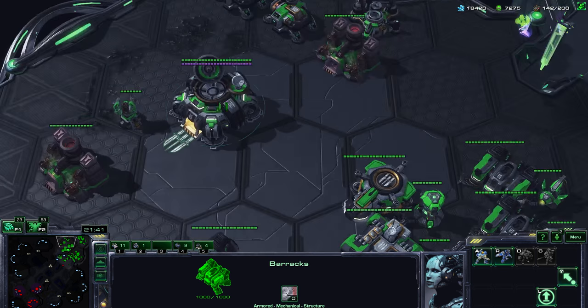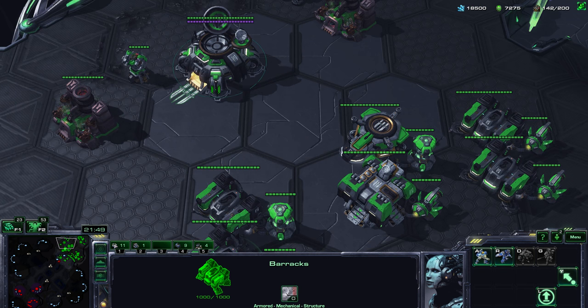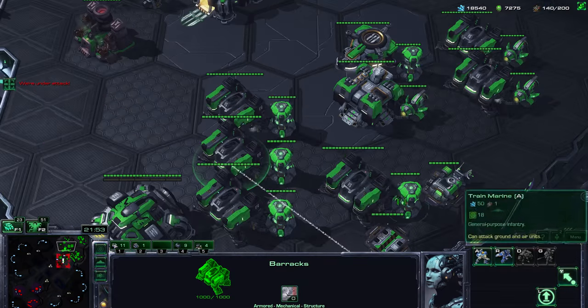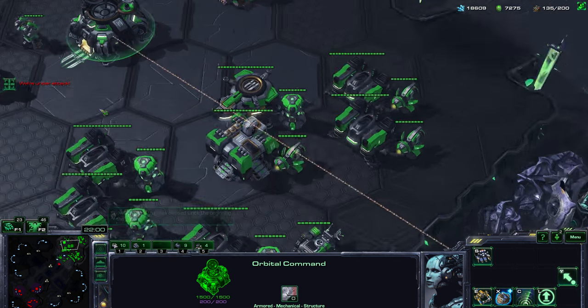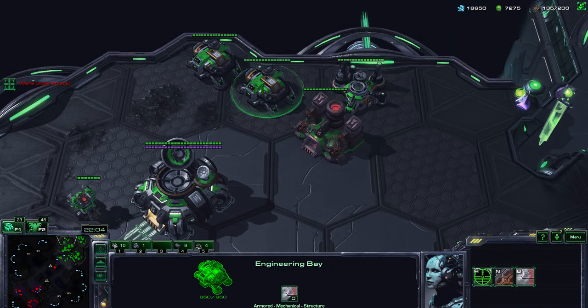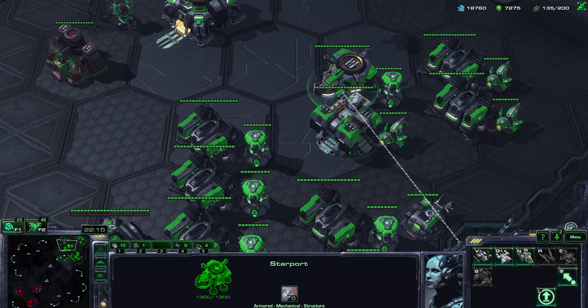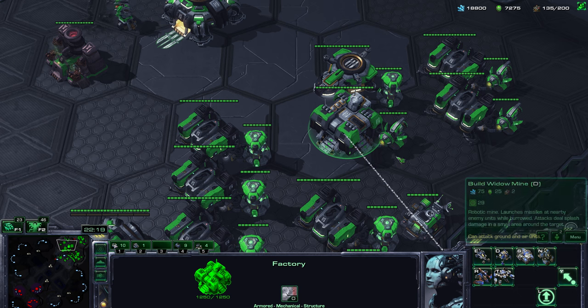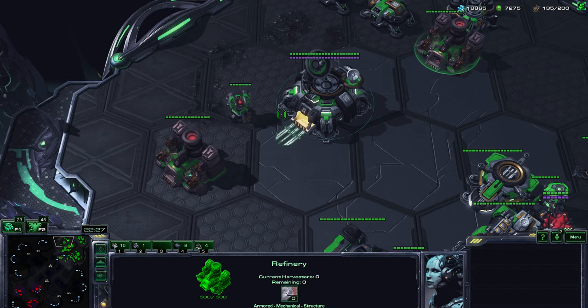You have to make choices at the beginning about how much you invest into economy, into basic production buildings — which can be used for early all-ins, cheeses, or aggressive builds — and into technology. Technology can be a sign of going into the later stages of the game, for example getting fast upgrades done. Or it can mean you're trying to harass or be aggressive if you're going for a very fast gas unit like tanks, medivacs, banshees, or liberators. Early on with limited workers and income, the more gas you mine the less minerals you mine, so you're falling behind in economy just by mining gas.